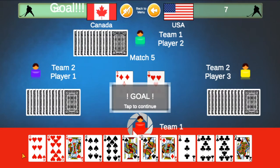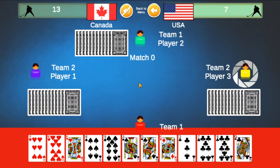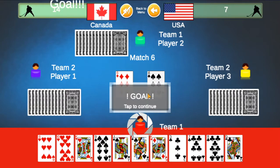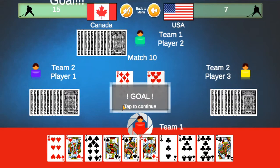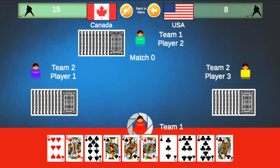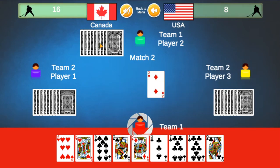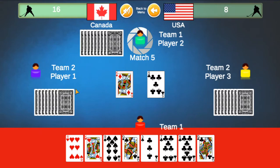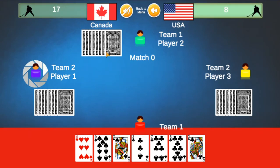He played a 5; I do have a 5 — I will match it, scoring a goal. He played a 6; I do have a 6 — I will match it, scoring a goal. He played a 10; I do have a 10 — I will match it, scoring a goal. We'll play a Jack here — it'll block Player 1 from scoring. Player 2 scored, so my team Canada scored a goal. He played a 2; I do not have a 2, so I will play a King hoping Player 1 does not have a King. I do have a King — I will match it, scoring a goal.